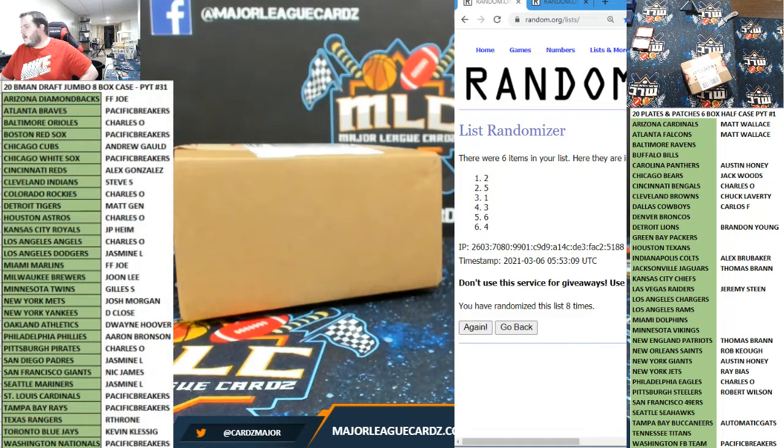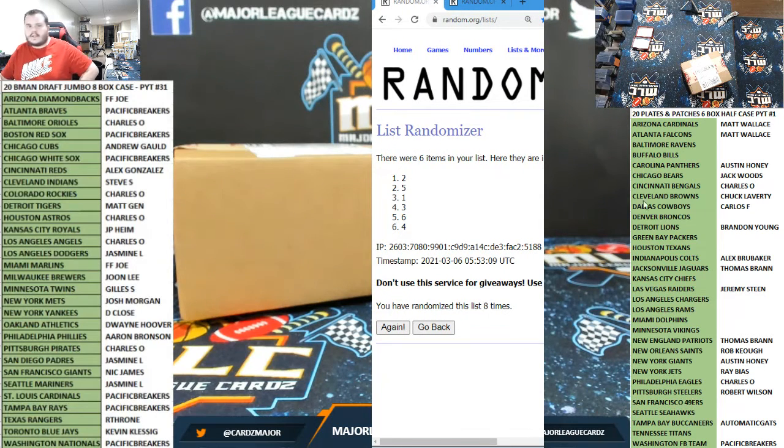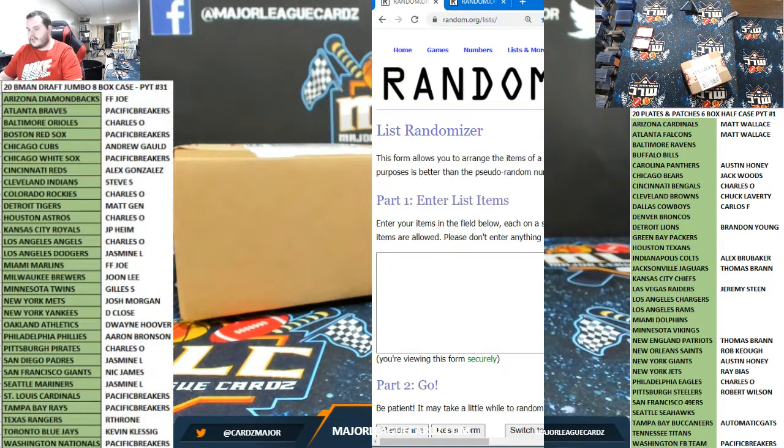What's up everybody, Saturday March 6th. This is actually our Joan box from Tops for our missing autos. So these are missing autos — there should be five in this box. I hate how they send these together but this is what they do. We had one missing from PYT 25, one missing from PYT 26, one missing from PYT 29, and two missing from PYT 31.